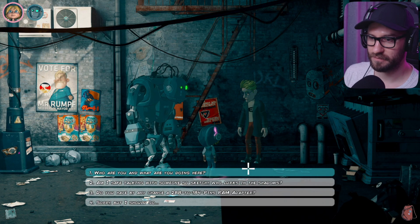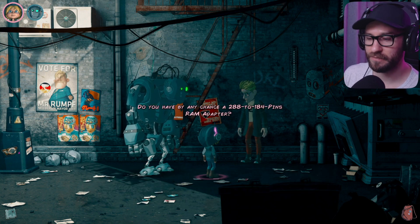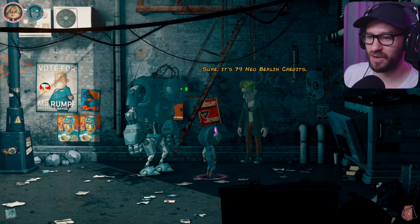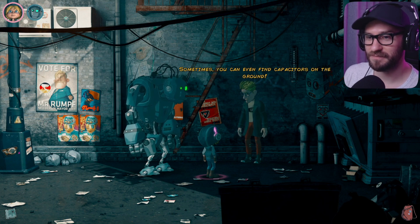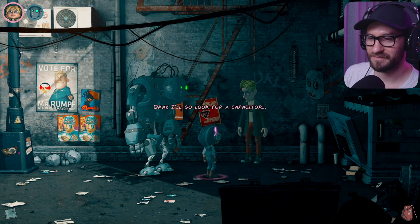'Excuse me?' 'Yes? What are you doing here? Am I safe? Do you, by any chance, have a 288 to 184 pins RAM adapter?' 'Of course I do!' He does — I knew it! 'I have hundreds of items within the pockets of my jacket.' 'Can you give it to me?' 'Sure — it's 79 New Berlin credits. But since I like you, I'll sell it for 59 credits.' 'I don't have any money. Is there something I can barter with?' 'Maybe I can trade it for a capacitor — sometimes you can even find them on the ground, but I don't want to leave this corner; I feel safe here. So if you could get one for me I would be very thankful.' 'I'll go look for a capacitor, and if I find it, in exchange he'll give me the RAM adapter.'